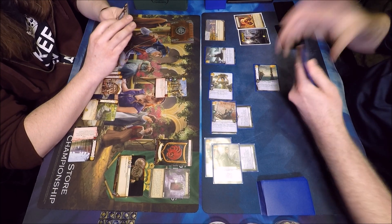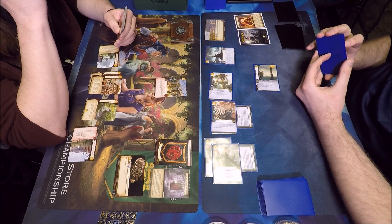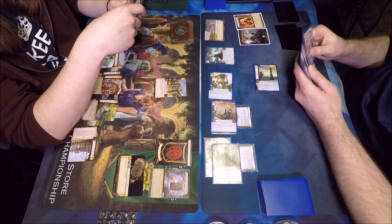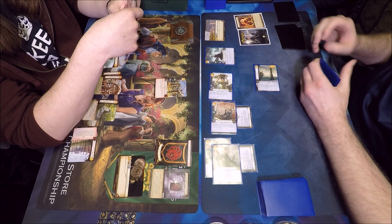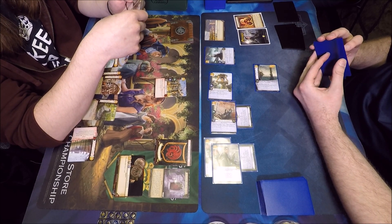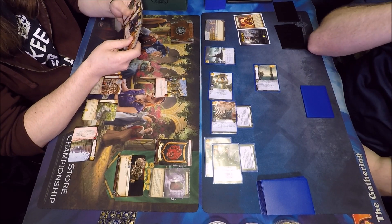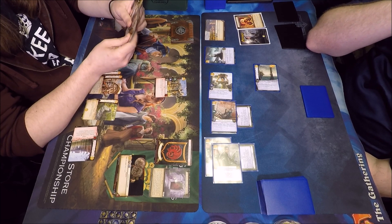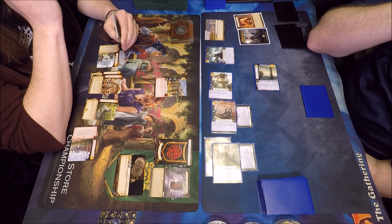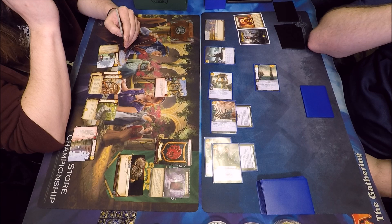Osha's coming in on an intrigue challenge, looking to hit his hand. I see Koto sitting there in his hand — he's debating jumping him out now so he doesn't lose him, which makes complete sense. He could block the unopposed and stop a renown trigger. Osha's at seven strength right now with the Corsair's Dirk. The Freedmen can't block on their own, so she can get the renown off there.